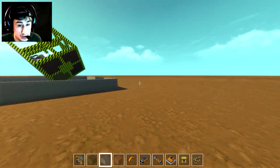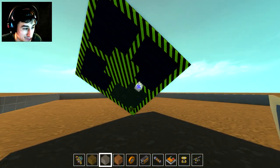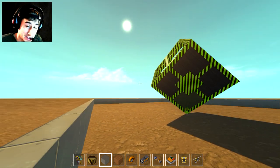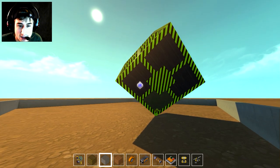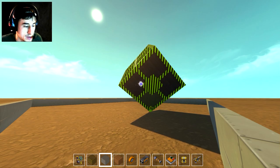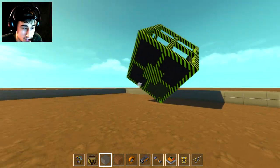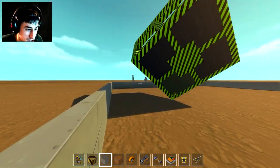Now that all the mushy stuff's out of the way, I want to present today's build, which is pretty cool — a self-balancing cube. I'm not the first person to make this; I actually didn't even realize that. I searched for a self-balancing cube and there's somebody by the name of Oxlux — I'll put a link in the description — who made a self-balancing cube using what's known as the spring glitch or suspension glitch, which I'll explain in a bit.